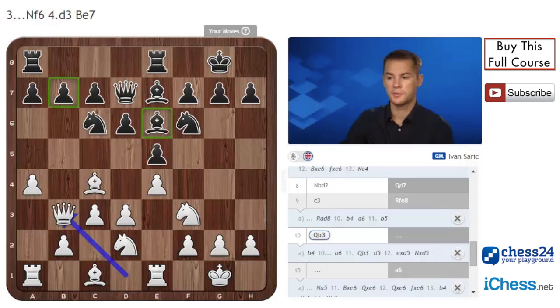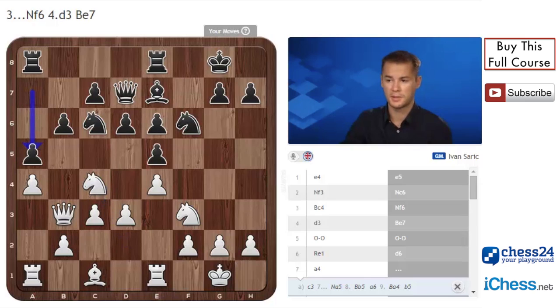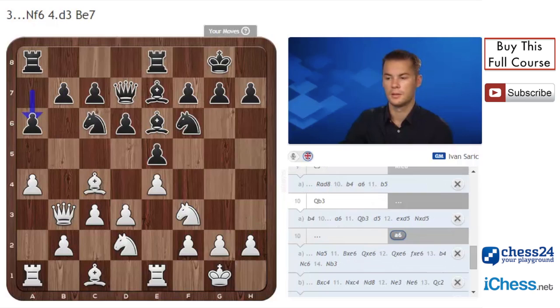Instead of Bc4, black can also play b6, but after Bxc6, fxc6, Nc4 - things haven't changed much. White even wants to play a5, and if black plays a5 then his white squares are weakened and white can play slowly h3 and Be3. That's it for this line.